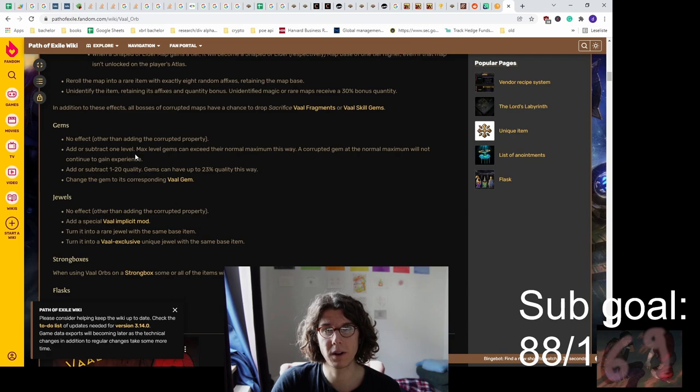The uniques are pretty farmable basically - you just make a new character, put the unique into the stash, delete the character, make a new character, and then spam it over and over until you hit the corrupt you really want.